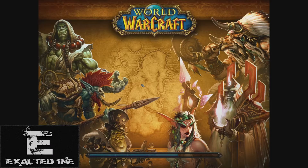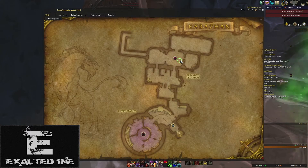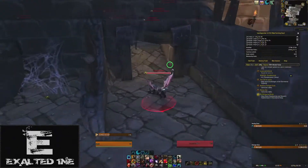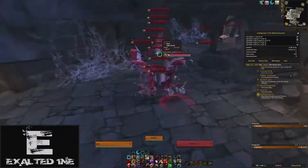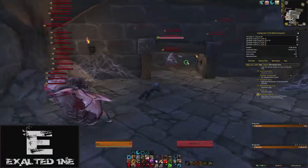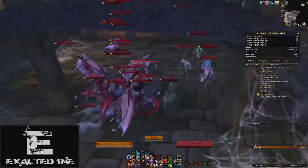If you're still with me, the real farm that I've found for getting knothide leather at the same rate as my sunken temple farm is in Karazhan, specifically in the Servant's Quarters, which is directly to your right when you walk in the raid. The whole run is about 20 minutes, and you'll get roughly 600-800 leather. You'll also get knothide leather scraps, just like in Black Morass, but it's actually worth it, because you also get fel hide, which tends to sell really well on my server. Not to mention the BOEs that could drop too.